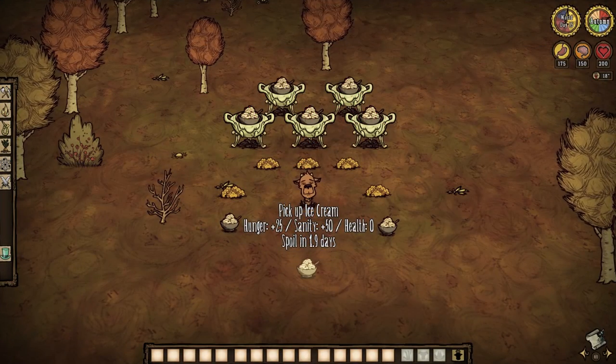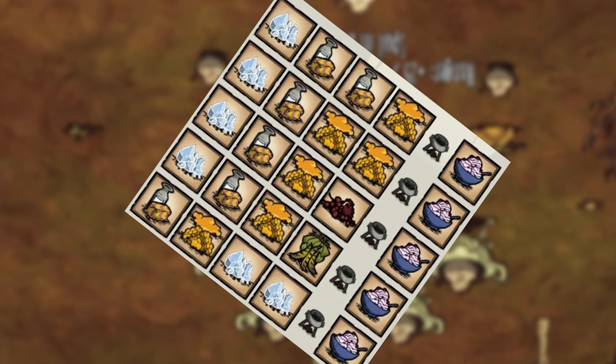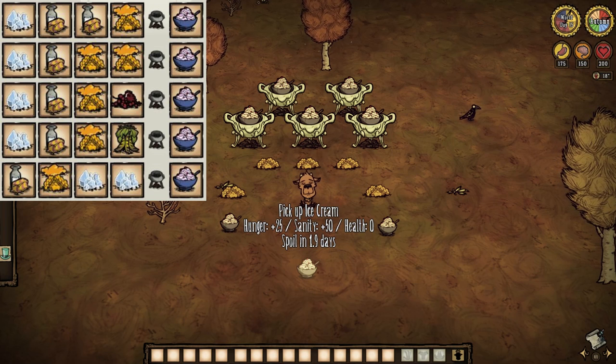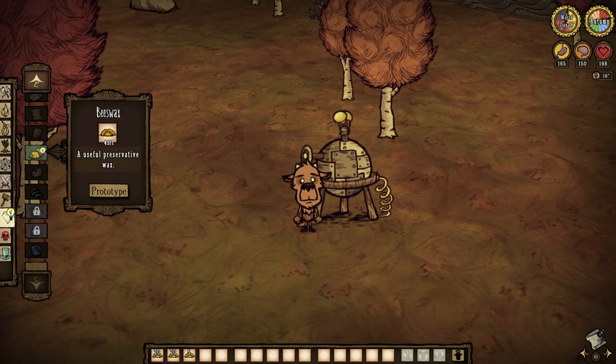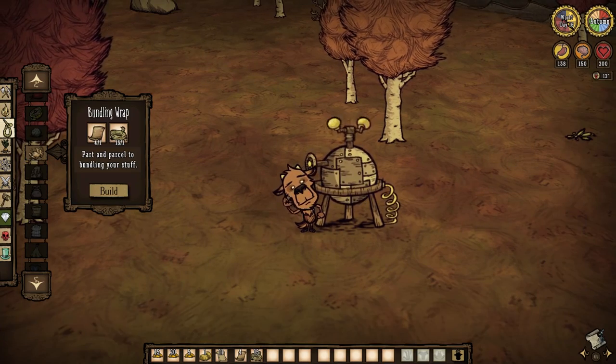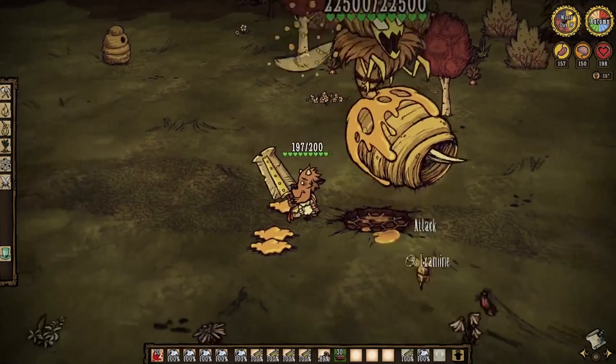Or better yet, serve him up some ice cream. The recipe may seem a little confusing because you might be asking: there's milk in this game? Yes, there is. But for now, know that ice cream boosts hunger by 25, sanity by 50, and even cools you down by 40 degrees over 15 seconds. And yes, you can actually freeze to death by eating ice cream in this game. And then there's beeswax, which is needed to craft wax paper that ultimately leads to bundling wrap, which comes from defeating the queen of the bees. But since I've covered bee queen roughly 700,000 times already, I'm just gonna tell you to go watch all those videos instead.